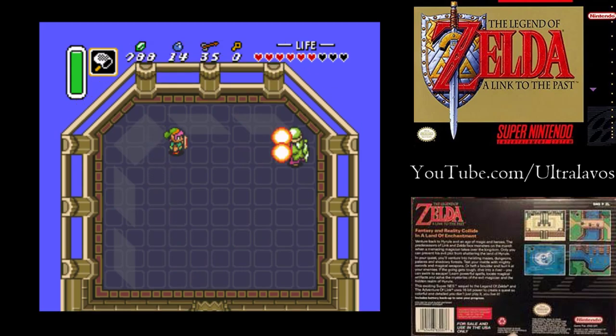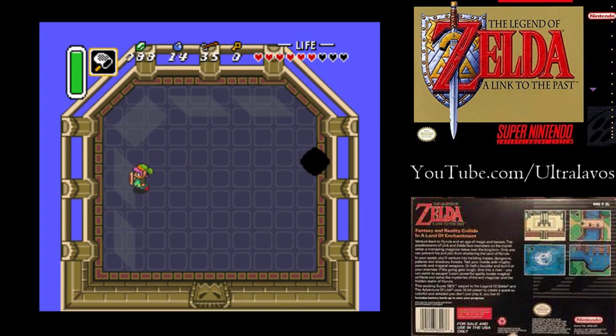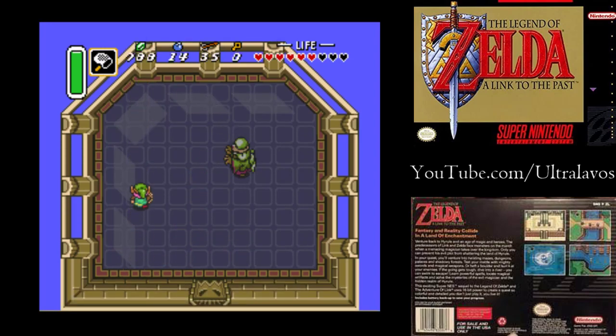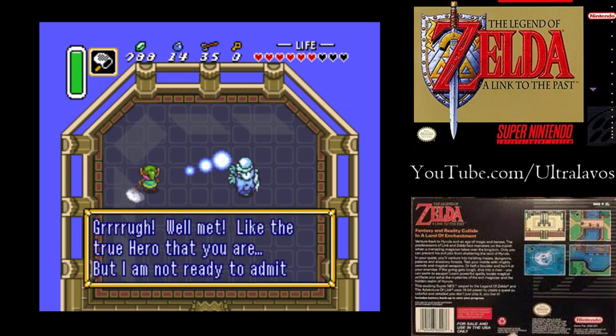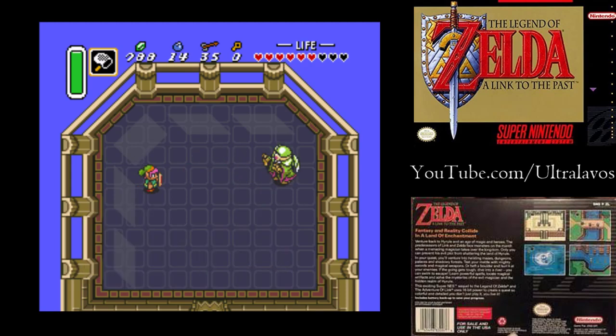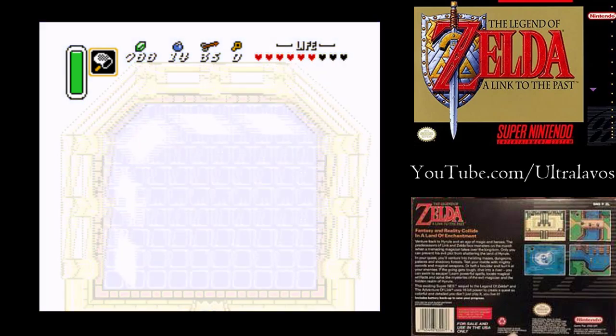One more shot should do him in. Let's hope. Nope, more blue balls. One more hit, but I think he's going to do some more lightning. He's going to draw me into the dark world, but I have a moon pearl, so I'm not going to be a cute little bunny.